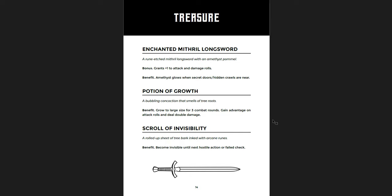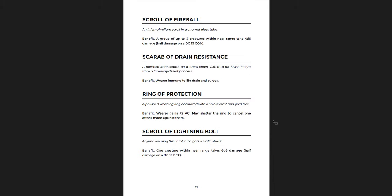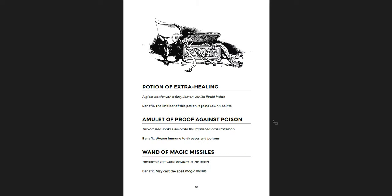Then you have the treasure: a scroll of invisibility, a potion of growth, an enchanted mithril longsword that gives a sense of when hidden crawls or secret doors are nearby — it's a plus-one weapon. You get a scroll of fireball, scroll of lightning bolt, a ring of protection which is plus-two AC, and you can shatter it to cancel one attack made against you. I like magic items that are very powerful but give a one-time use that destroys them. In one of my Shadow Dark games, I gave my characters a staff of healing — any class could use it to cast the heal spell, or you could break it over someone who'd just died to raise them with one hit point. They used it once to raise a party member. I like that. You also get a wand of magic missiles.